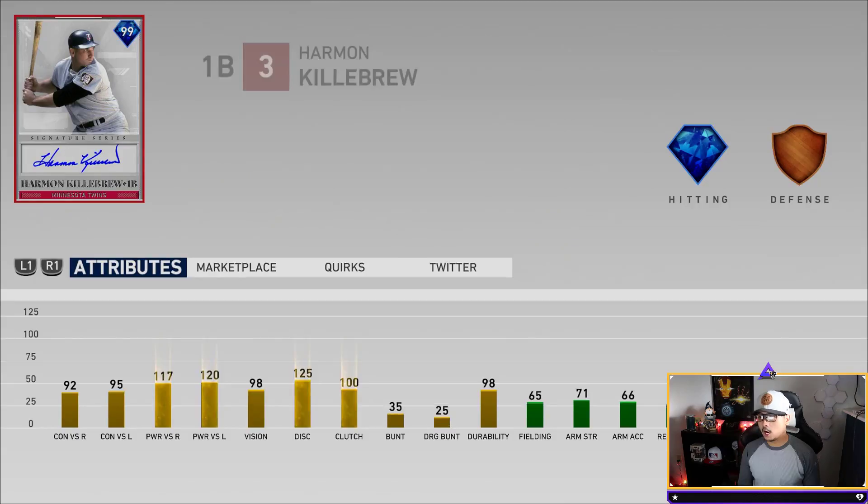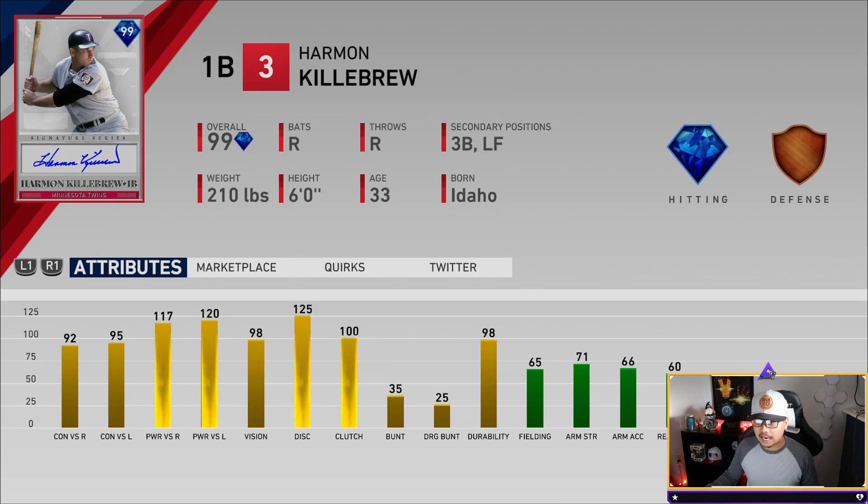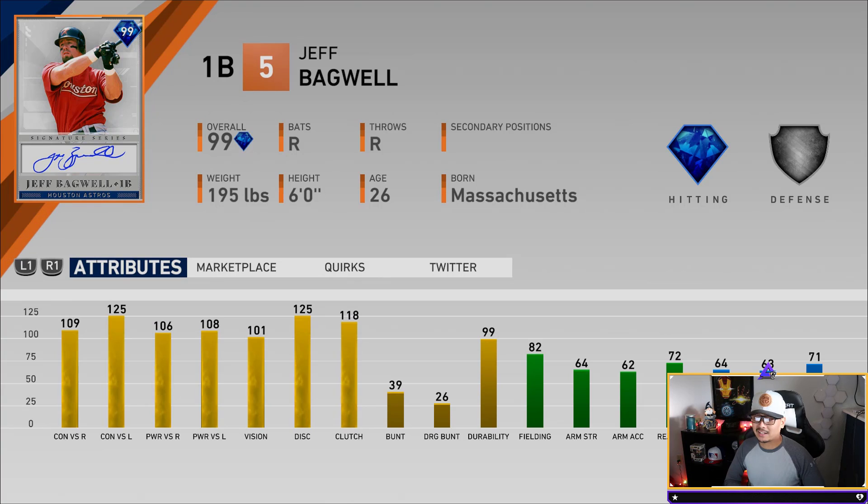Alright guys, get out there if you want to open your packs — only 25k to open five packs, so that's not bad at all. Check out the new Harmon Killebrew and the 95 John Lester. I think it was a bad time to drop Harmon Killebrew since we already have so many first basemen — Lou Gehrig, Frank Thomas, Jeff Bagwell, who actually has better stats. Their content is a little dry lately, but hopefully they've got something up their sleeve. Post season's coming up, the Finest are coming out, and there's one more Sony partner card too. Thank you so much for watching — comment 'Harmon Killebrew' in the comments, check out my other videos, leave a like, and turn on post notifications. I'll catch you in the next one!